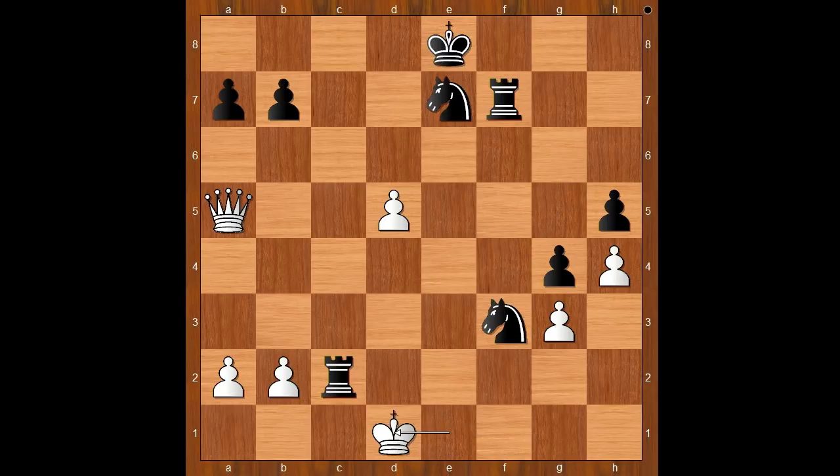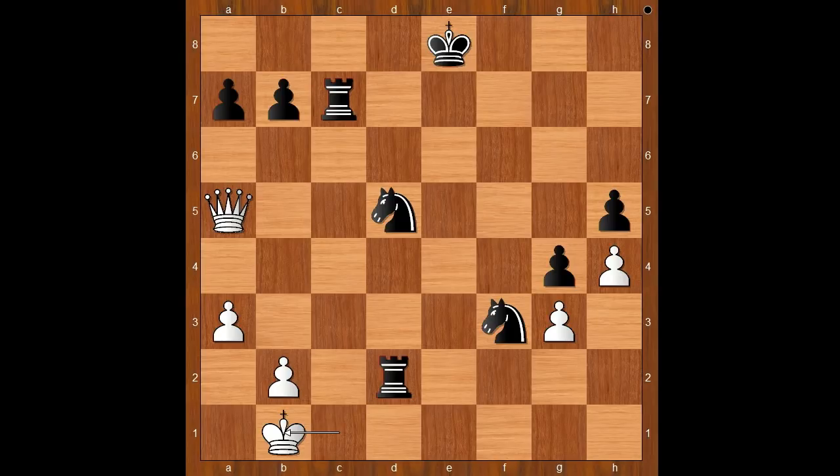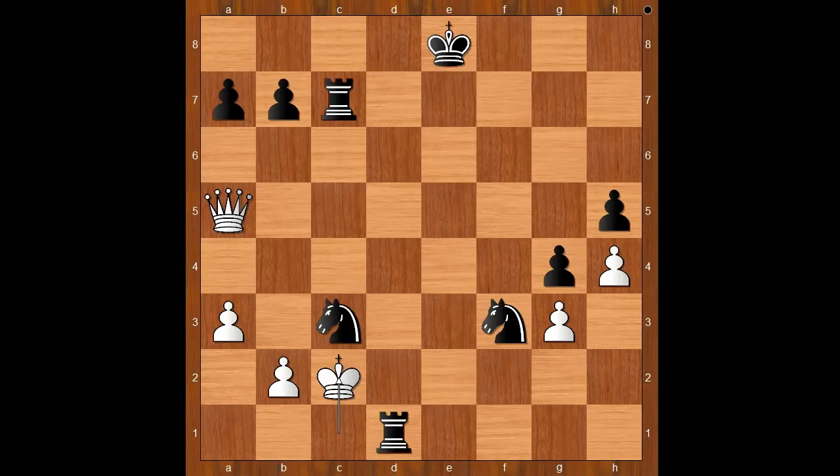Knight to f3 check, king to d1, rook to d2 check, king to c1, knight takes on d5. a3, rook to c7 check, king to b1. Black to move — black can win in more than one way, but I like the way Henry Bird continued. He played knight to c3 check, b takes on c3. If king goes to c1 then rook to d1 check, and after king to c2, knight to d4 check — mate. So we have pawn takes knight.